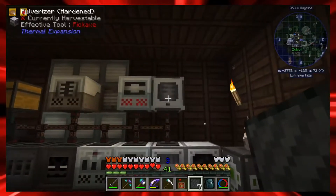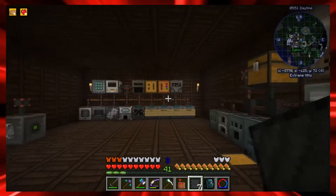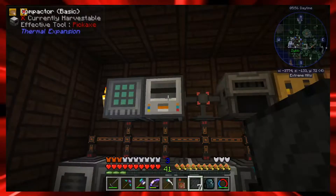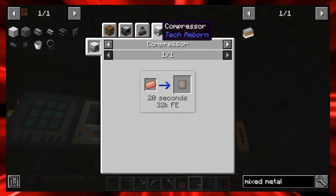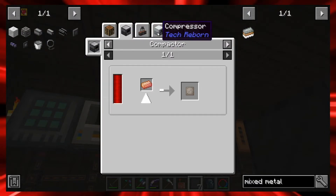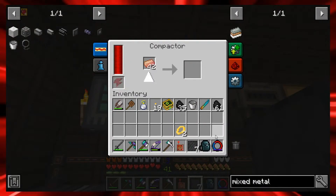We have a compactor - it's one of these other machines. The industrial grinder - I might be using it. Is that the right compactor? Wait, is it a compactor or a compressor? I was using the compressor. You can use either one. The compactor is being used but it looks like I took my stuff out - thank you.